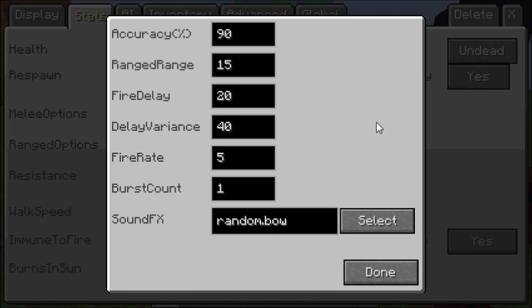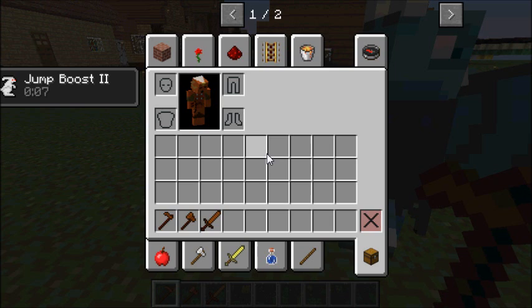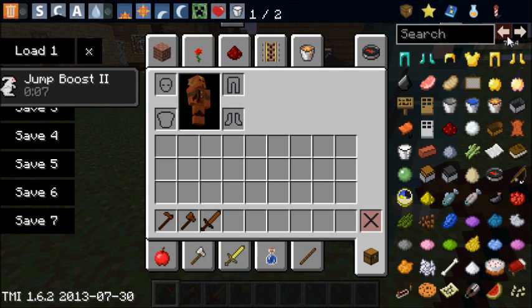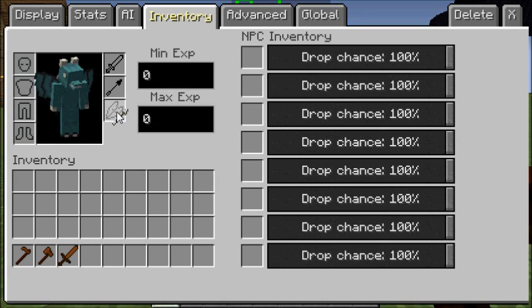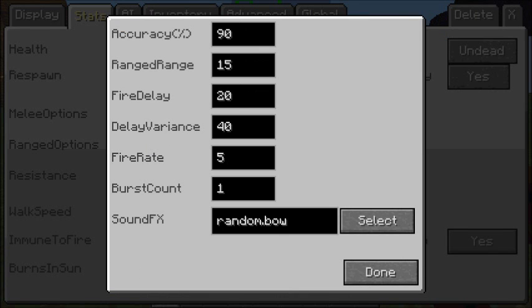Ranged options will not work correctly unless you have your character holding an item in its inventory slot, which we'll talk about later. This setting controls how accurate the NPC is when it shoots at you. Most skeletons are at 90%. Range determines how far it can shoot.